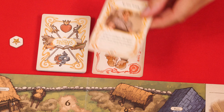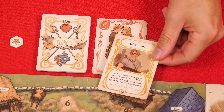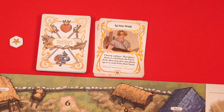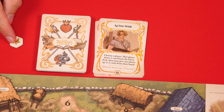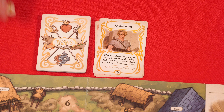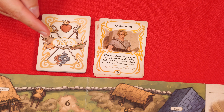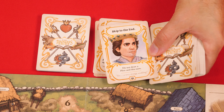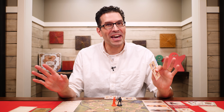The last storytelling action is to use a miracle token if you've collected one. Return it to the box and then either draw three cards from the story deck or one card from the special deck, adding those to your hand. And those are all the actions available during the storytelling step.